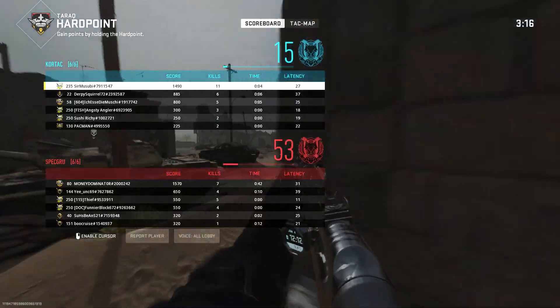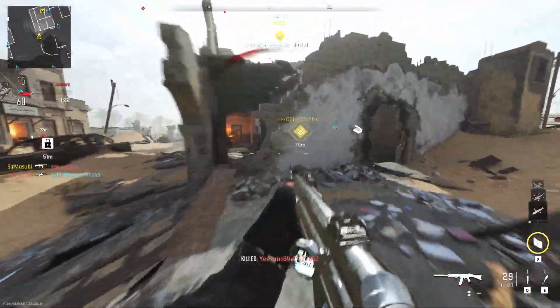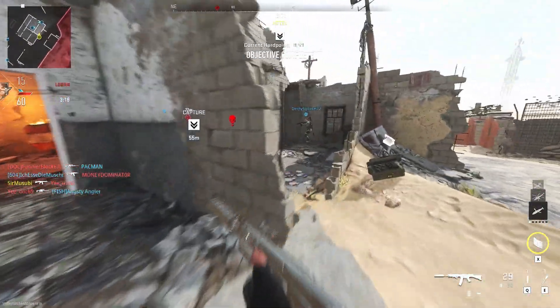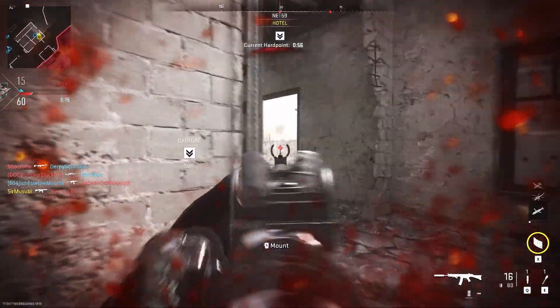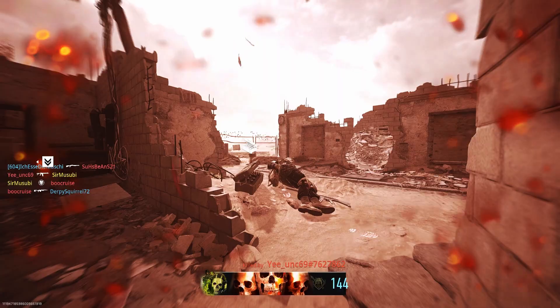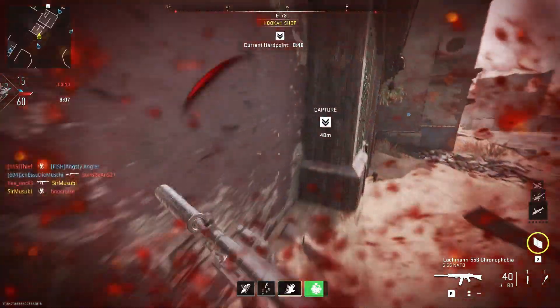Hard point relocated. I saw you. Enemy person added to the hard point. Hard point relocated — secure the target area. Making effective fire. My teammate was shooting at me, but not the enemy that was right there. Makes sense.